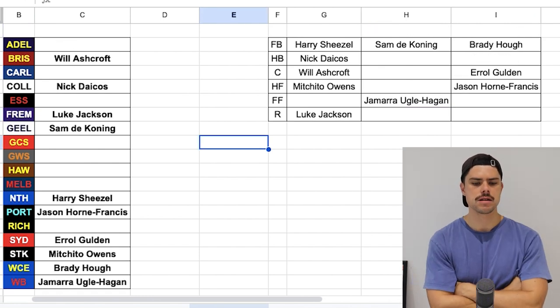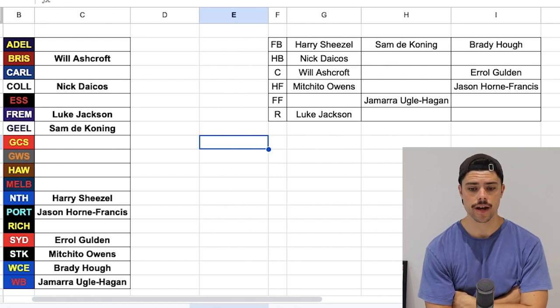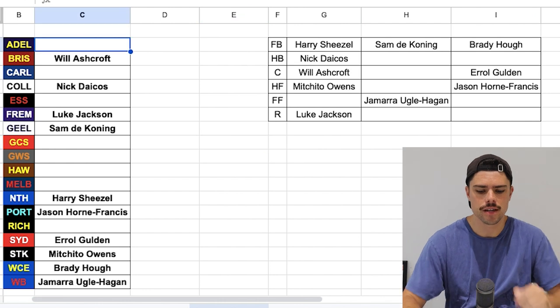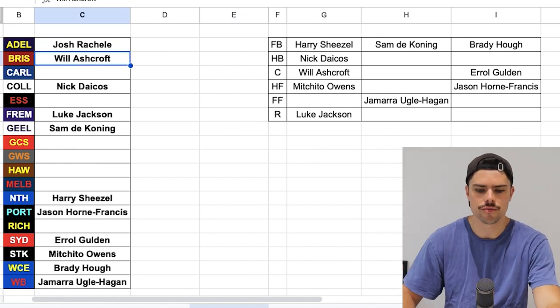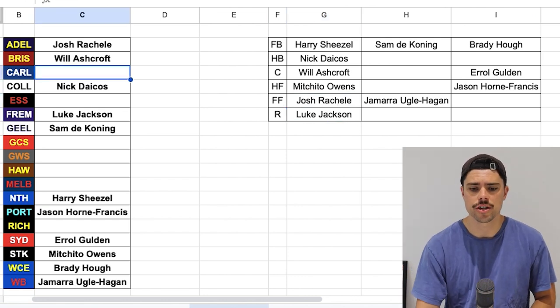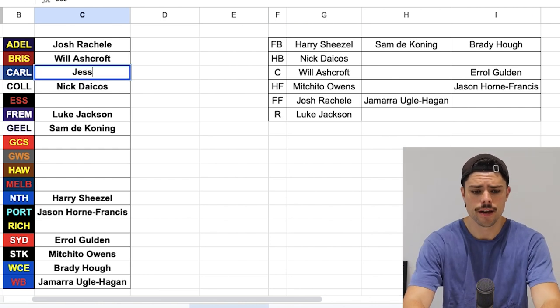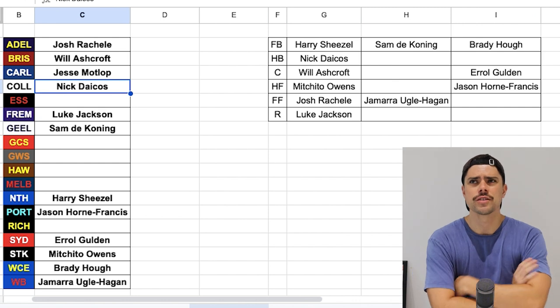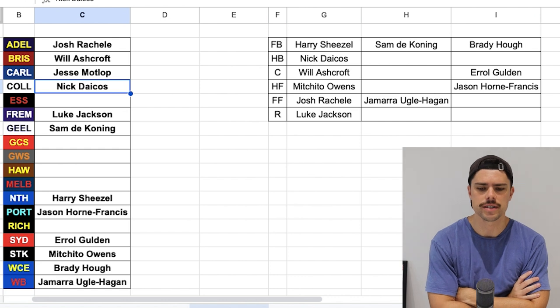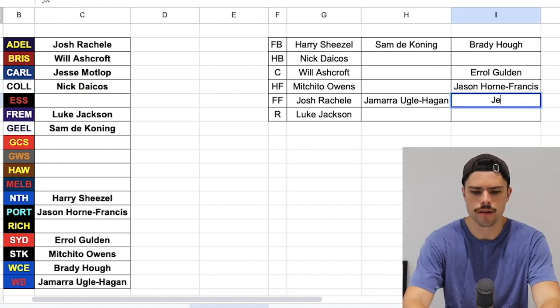We've got Adelaide and Carlton — I could use a small forward and I don't have a genuine small forward here yet. Adelaide has McElhaney as a taller third-tall defender, but I think I would go Josh Rachele — I'm going to chuck him in as a player who can roll through the midfield as well. With Carlton I'm going to add another genuine small forward in Jesse Motlop, who's probably their pick for under 22. Olly Hollands is another contender but I really like Jesse Motlop, so I'm chucking him in my forward pocket.